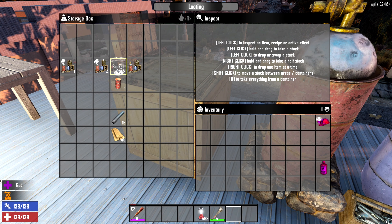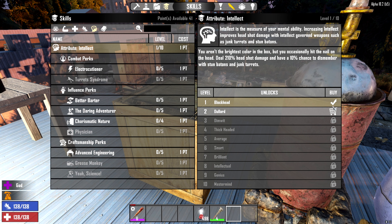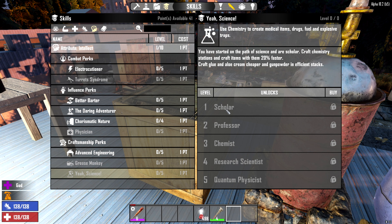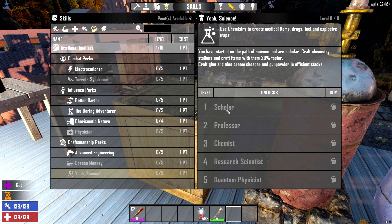So how do we make it? We're going to need these things, but first you're going to need a schematic. If you want to unlock it, you can just go over to your Intellect, buy up to level 4, and then go over to Yeah Science and buy Scholar, because at level 1 it says you can craft the chemistry station. It also gives you a 20% bonus on crafting speed plus various other things if you're going into Intellect as a tree.